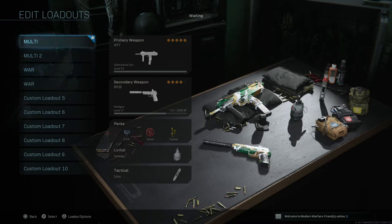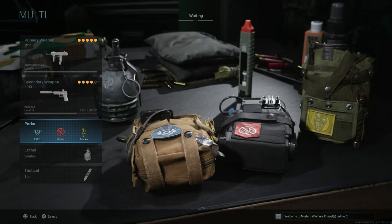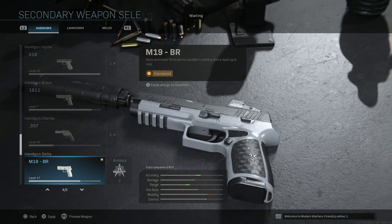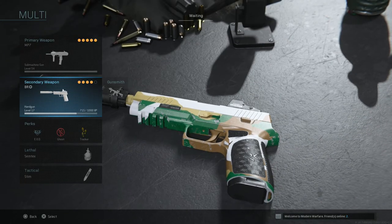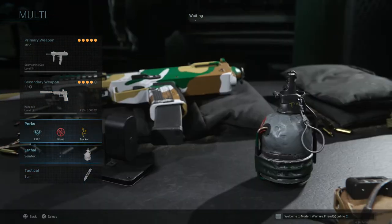Let's go ahead and hop right into it. This very first class is going to be my multiplayer class, and I'm going to be running EOD, Ghost, and Tracker. Lethal is going to be a Simtex, tactical is going to be a Stimshot. Same pistol as always — always run the M19. Secondary perks, lethals, tacticals — run what you like, it's all personal preference.